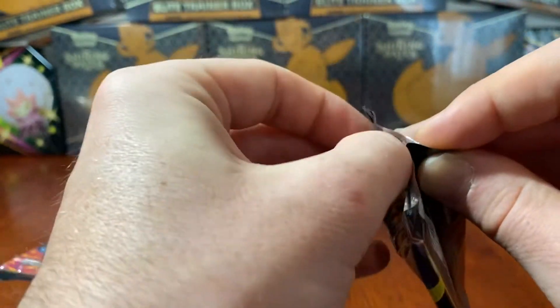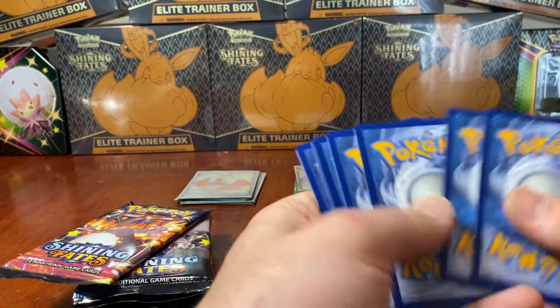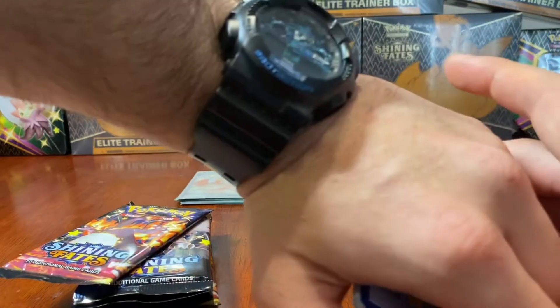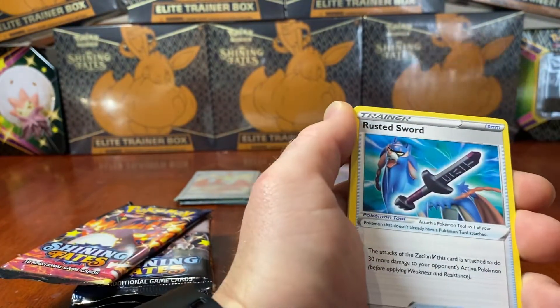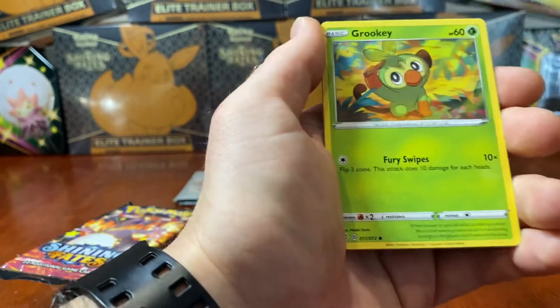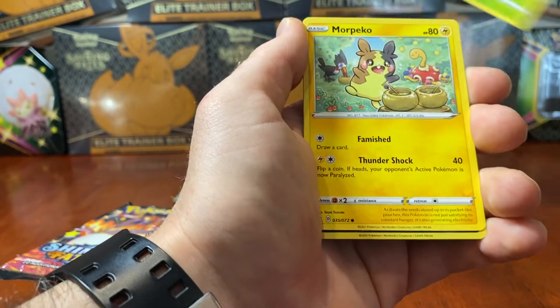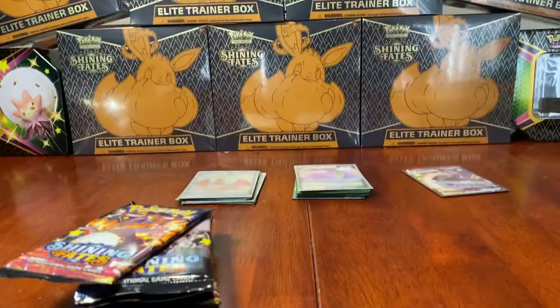Solid start - let's keep these pulls coming! Third pack - going Lightning, it's Fighting. Floatzel, Rusted Sword, Luxio, Turtwig, Nickit, Grookey, a Yamper, a Morpeko. A Reverse Holo Koffing and a Yanmega.